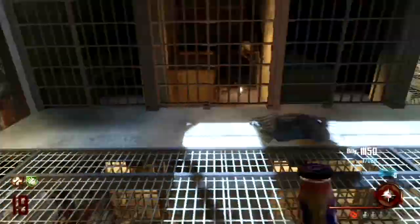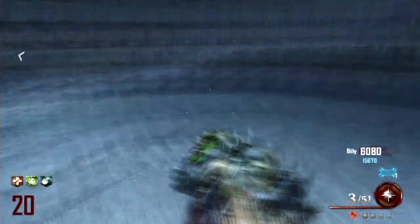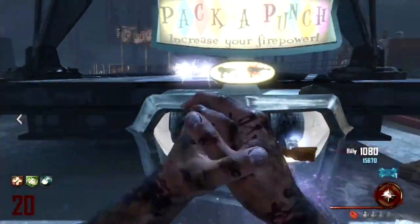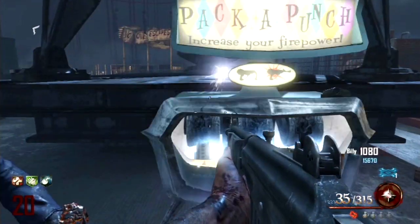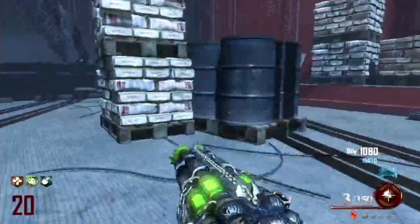Once you have the acid gat, you are ready to go back to the island and pack-a-punch it again. Once you have it pack-a-punched it's basically the most powerful gun on this map and you should be able to get this next part of the easter egg done no problem, especially if you have Juggernog, the Double Tap cherry perk — and Sleight of Hand is optional too.